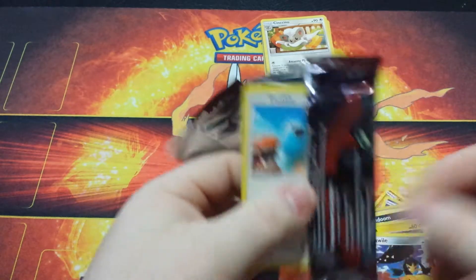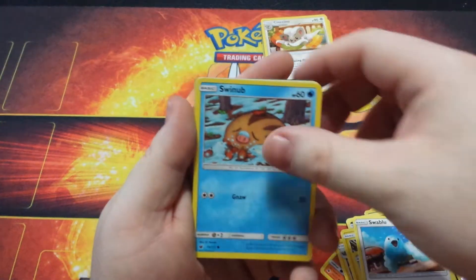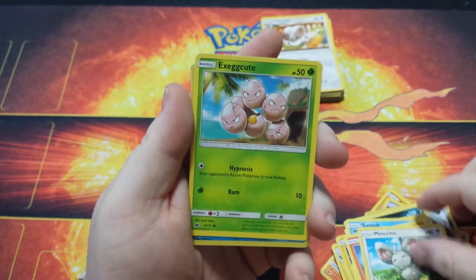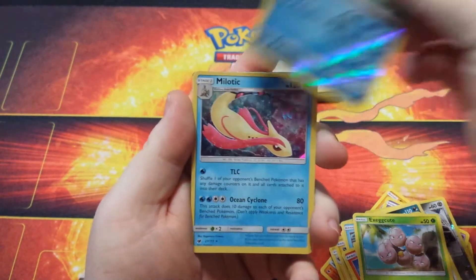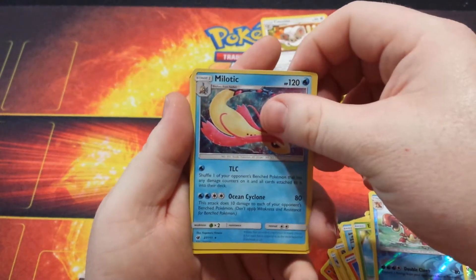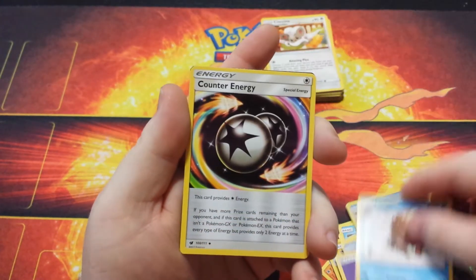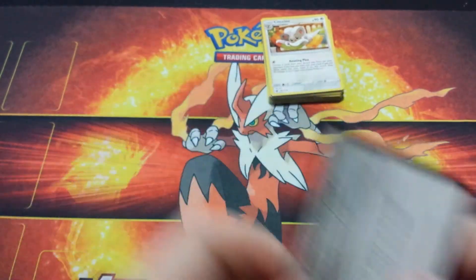The final pack, boys and girls — we have a Swablu, a Swinub, a Numel, a Minccino, an Exeggcute, a Qualdant Reverse Holo, a Holo Naganadel, an Energy, Piloswine, Counter Energy, Miltank, and there's a code card for you.